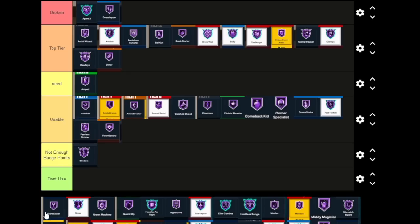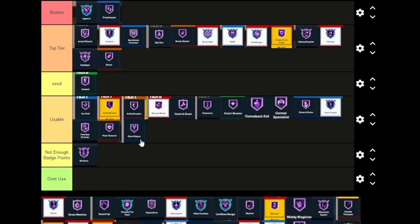Giant Slayer is for undersized guards that want less shot contests, but also if you feel like you've been getting blocked a lot, this is a good badge to throw on because it reduces the chances of getting blocked whether you're undersized or not — so bigs could use it too. Giant Slayer is Usable. This year a lot of people have been complaining that people don't really get blocked in this game, so I can see people saying Not Enough Badge Points, but I'm putting it Usable because it does have positives.